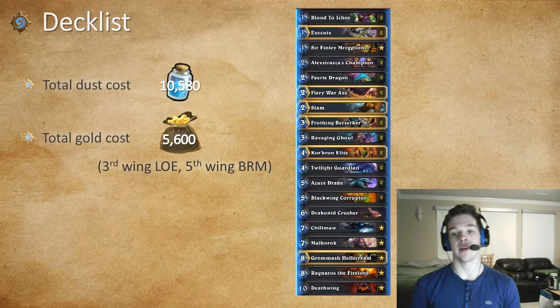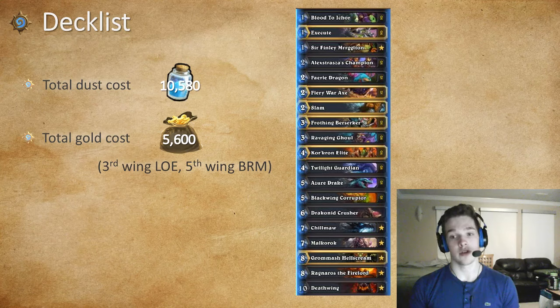So here's a decklist. The only thing that kind of stands out here is the Chill Maw inclusion. I just like this for more aggressive decks — it's very good against them. I would recommend playing a Dragon and Crusher over the Chill Maw if you are queuing into more control-oriented decks. The total dust cost is 10,580, the total gold cost is 5,600, and it requires the third wing of LOE and the fifth wing of BRM to create this deck.